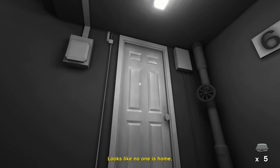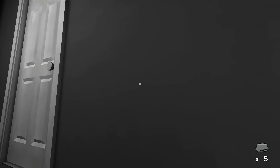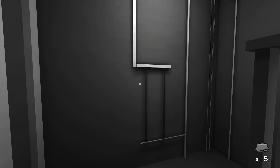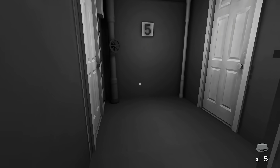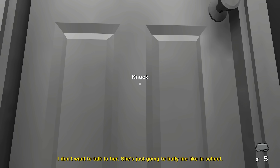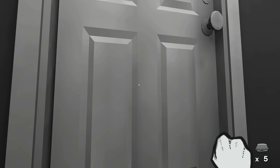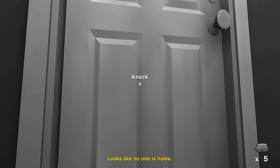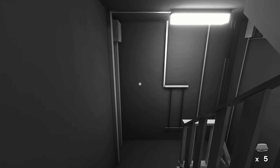No one is home at level six right-hand side. So that's level seven left and level six right that we still need to revisit. Level five next — I don't want to talk to her, she's going to bully me. But no one's home there either, so we can't deliver to those ones.